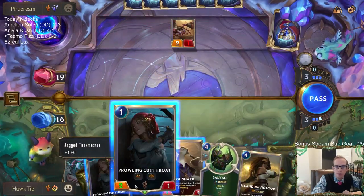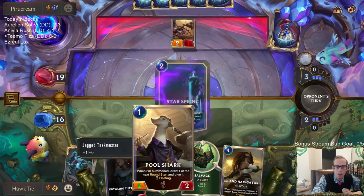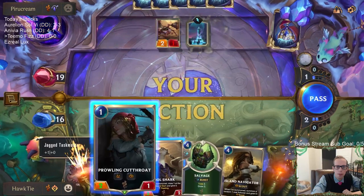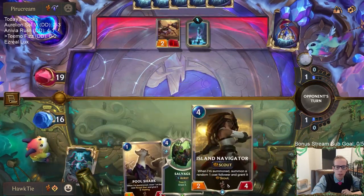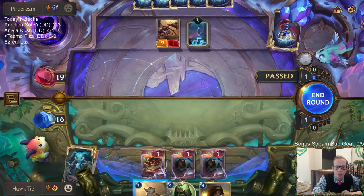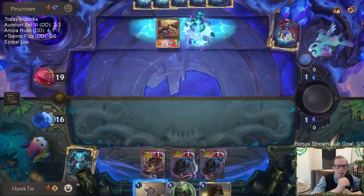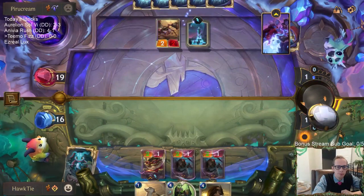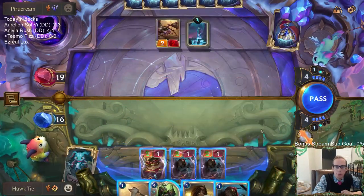I'll just block there. The main question is: do I want Pool Shark and then be priced into playing whatever card we hit off it next turn, or do I just want to play Island Navigator next turn? This Island Navigator is not really that good in this spot. I'm going to end round. I'm kind of worried the top card would have been Give It All or Cutthroat.